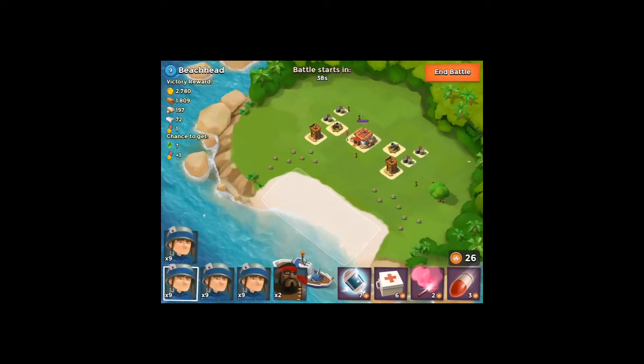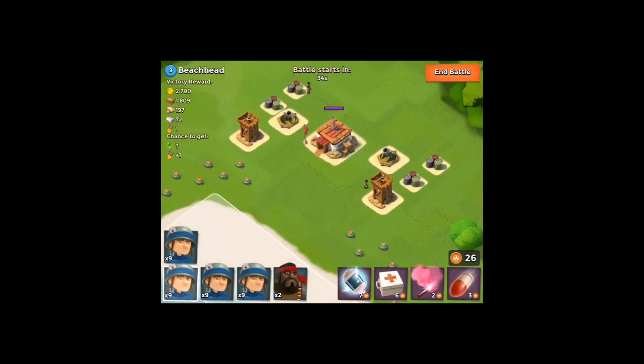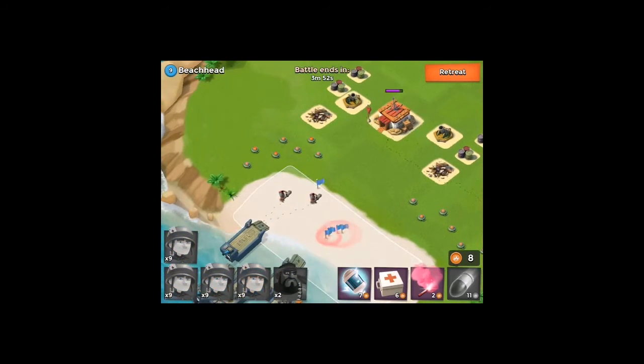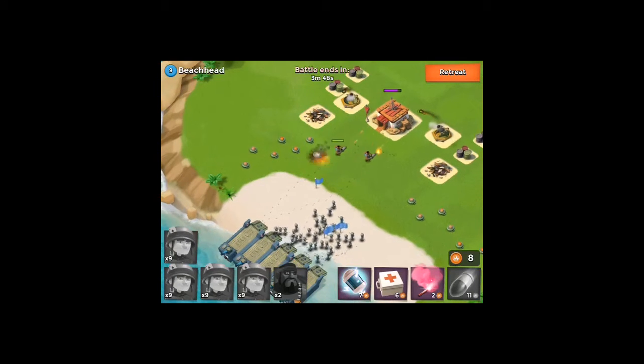As you can see, this is a sort of easy base to attack. All you gotta do is take care of these two snipers, because they really are not that good — they can take out troops easily, especially heavies. What you're going to do is send them in.